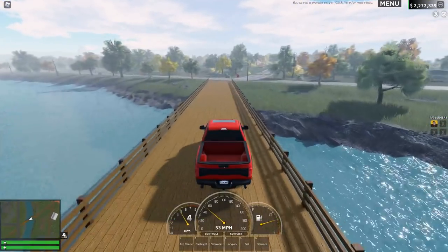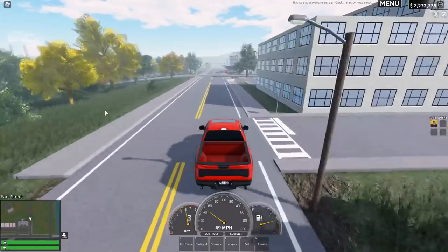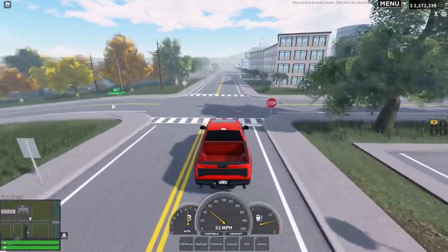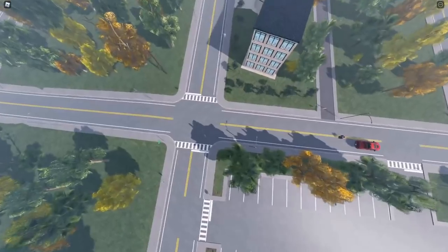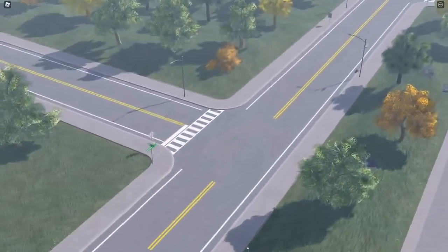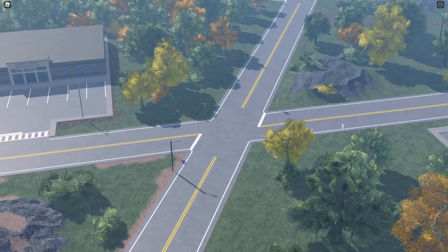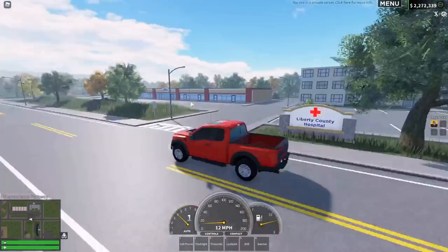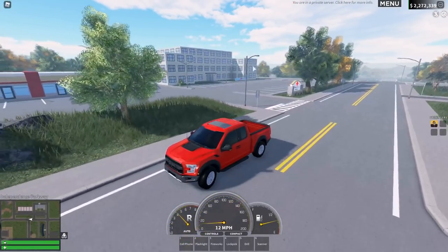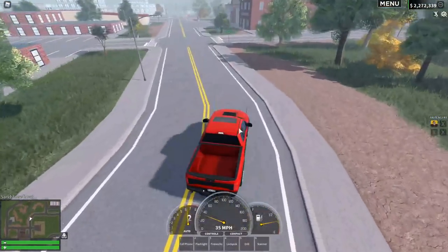There isn't much in the trailer that actually gives away a map update. The developers did say in a Q&A that if they were to ever add semi trucks, they would need a map expansion, because it's very hard to get a semi truck around some of these corners. I think there could be some map changes — maybe not a full map update, but changes. Especially with the hospital — a lot of people are saying it'll be moved, but I think it'll stay in the same spot with a couple of things rearranged.